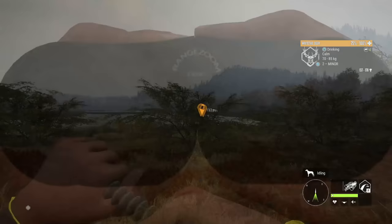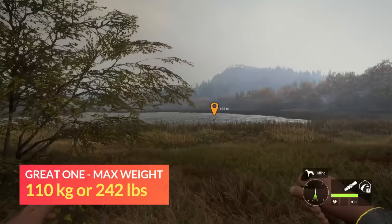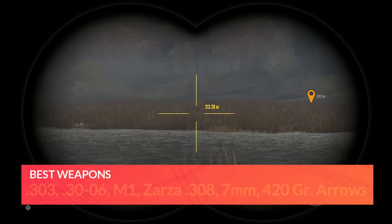Their other collars include the Buck Snort-Wheeze Collar and the Deer Bleak Collar, and there is also Whitetail Deer Scent. Max weight for Whitetail is 100 kilograms or 220 pounds. For a Whitetail Grade 1, their max weight is 110 kilograms or 242 pounds. The best weapons for hunting Whitetail are any 4-8 rifle — I like to use the FL Sporter 303 or the 308.